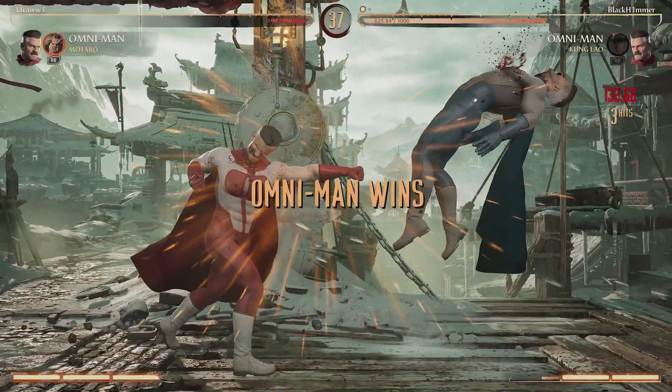Then we catch him with the chest bump trying to mash. He catches us with his little DDT. We get hit with the low — we're going to armor through that immediately, we don't want nothing to do with that. He's just going to jump up and command grab. This command grab is insane. Striker into it and we have nothing. All we can really do right there is block and pray, or just mash. I chose to block and we get hit with another command grab. He catches us with the jump kick and gets a pretty much full combo.